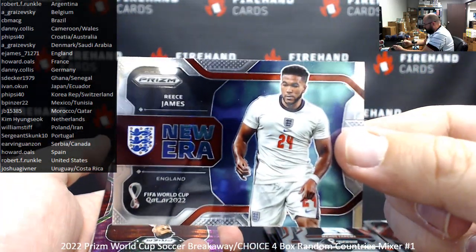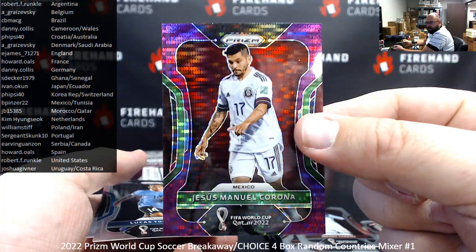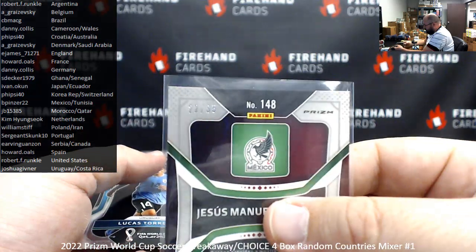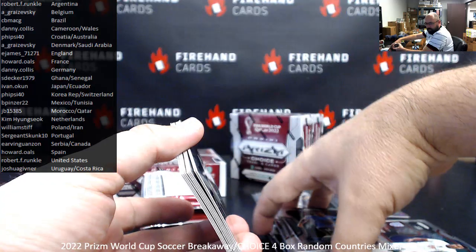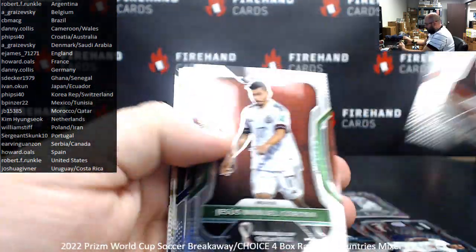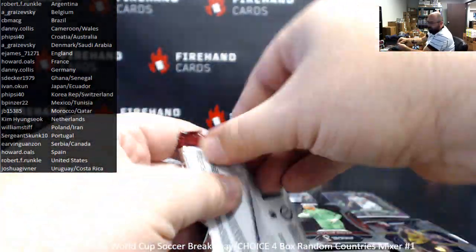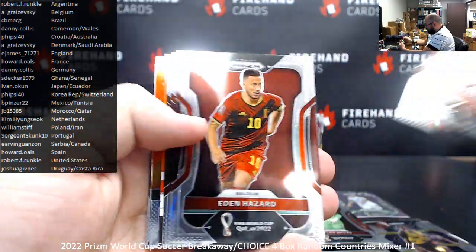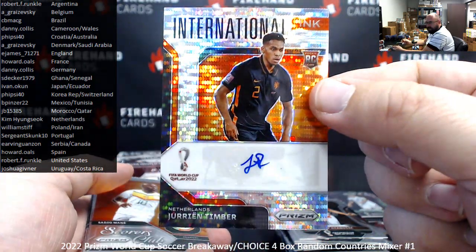I thought it was going to be a chase answer. It was a Turnaround. Sorry guys, I thought it was a National Pride answer — I apologize. Jesus Manuel Corona from Mexico going to B-Pinzer. The purple Breakaway is numbered at 35. Got another card turned around here — Urien Timber for Netherlands. Got a Breakaway International Inc. Netherlands, Kim Hyun-Suk.